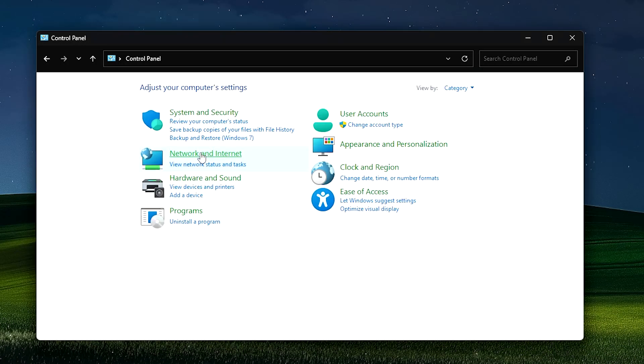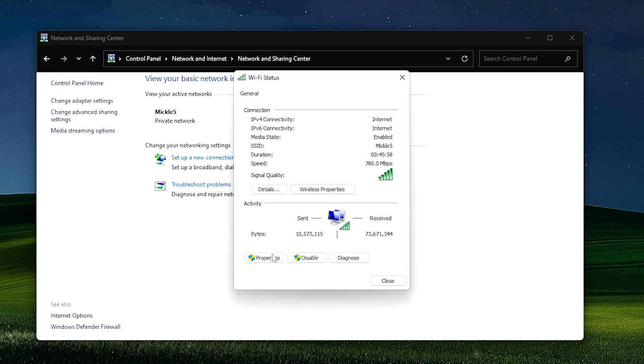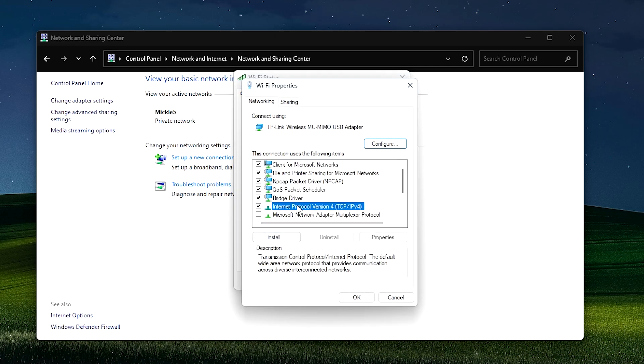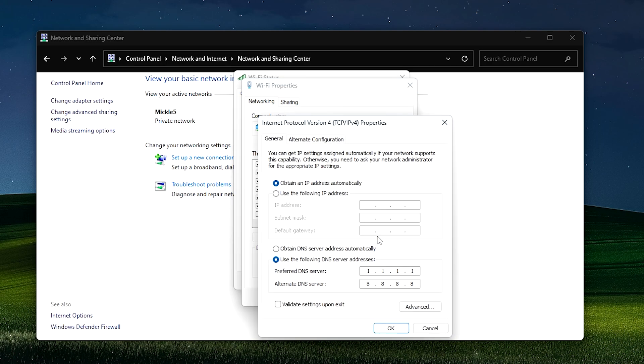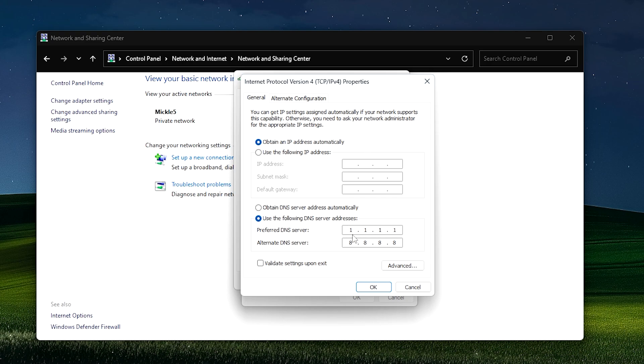To add a custom DNS, go to Control Panel → Network and Internet → Network and Sharing Center, click on your Wi-Fi next to Connections, then Properties → Internet Protocol Version 4, and add 1.1.1.1 as preferred and 8.8.8.8 as alternate. Hopefully this fixes your issues.